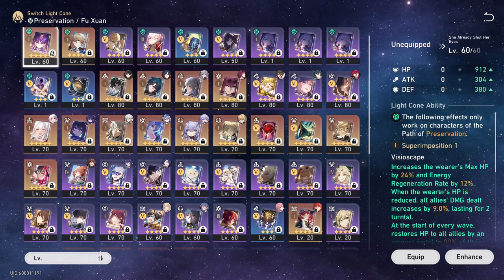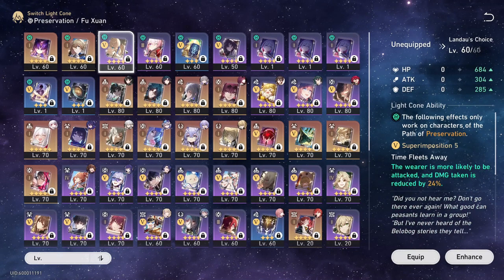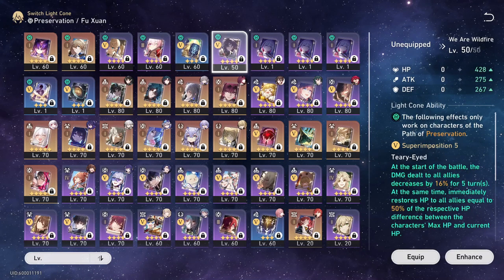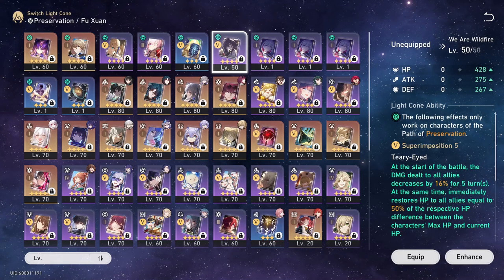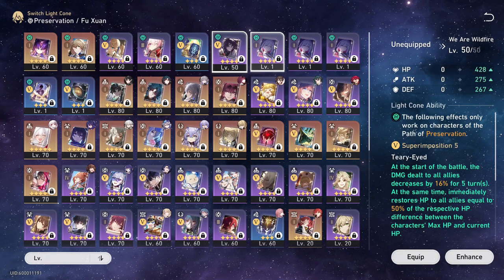I'm only going to be focusing on these five light cones: She Already Shut Her Eyes, Moment of Victory, Landau's Choice, Day One of My New Life, and Defense. I will not be doing We Are Wildfire — strictly speaking, I don't really recommend it. I know it's the free-to-play alternative, but there's also Texture of Memories. I understand why people would have to use it because they don't have anything else, but just mentioning it.